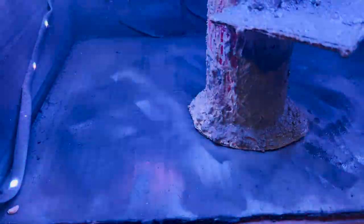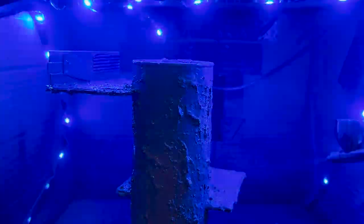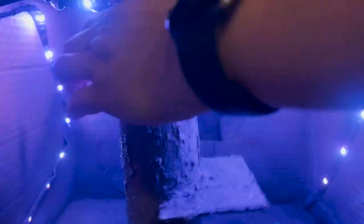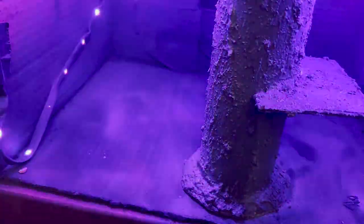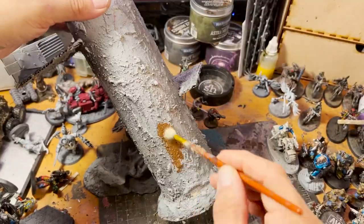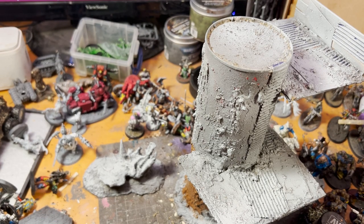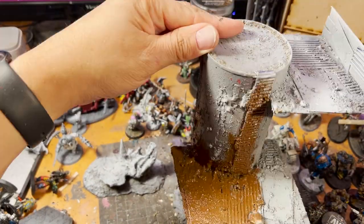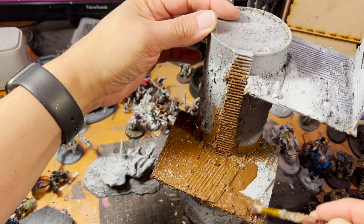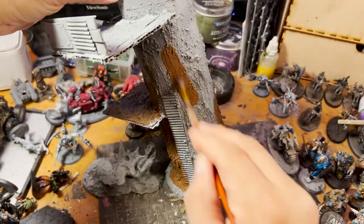Now we prime everything. I recommend using whatever primer is best for you — airbrush, rattle can, or even brush-on primer. As always, after doing a black or gray undercoat, I come around from above with a spray of white to highlight. Then I come in with craft paint watered down with a bit of flow improver to create a nice smooth but very inexpensive undercoat of brown. You could also use an ink — a nice dark burnt umber or something in that range would do really well.